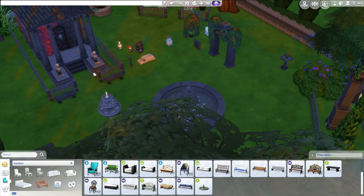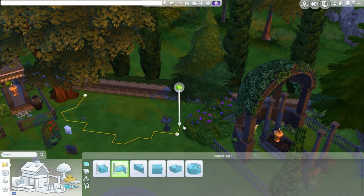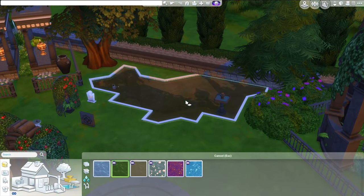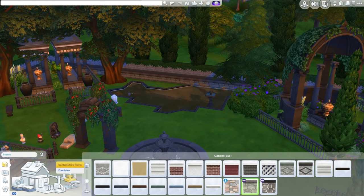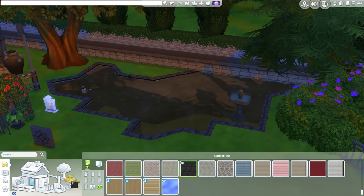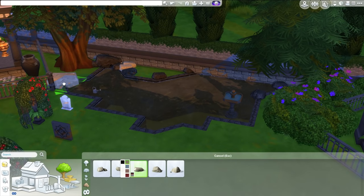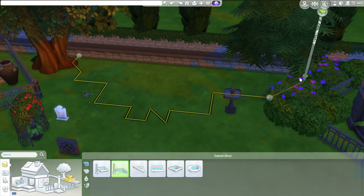This fountain came with the Romantic Garden Stuff Pack and I do like it — it's fun because you can do a lot of interesting interactions with it. It's a good spot to socialize with your sims; you can even put a cheeky substance in there to make it bubble over the edges. And why not socialize at a graveyard? I had a great idea that you could have a goth wedding here — it could be a perfect wedding venue for one of your more darker sims.